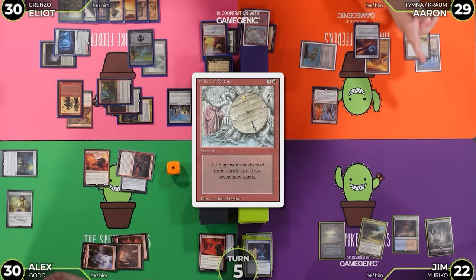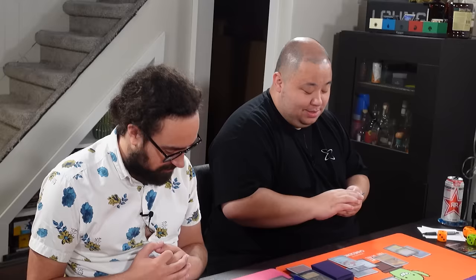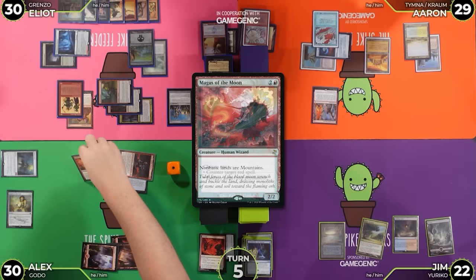I have one red floating. Play a Mountain. I'm going to add a blue — I'm going to Blue Elemental Blast Magus of the Moon. Love the Blue Elemental Blast — that's very funny. I'm passing on the blue. Sacrifice Flooded Strand, going to 28. I'm going to find Underground Sea off Flooded Strand.